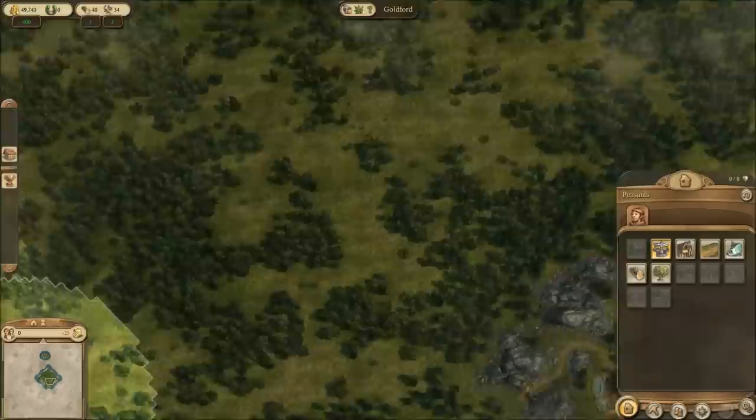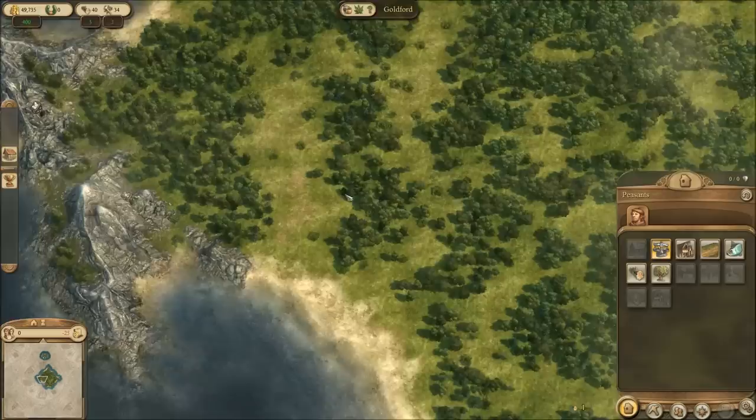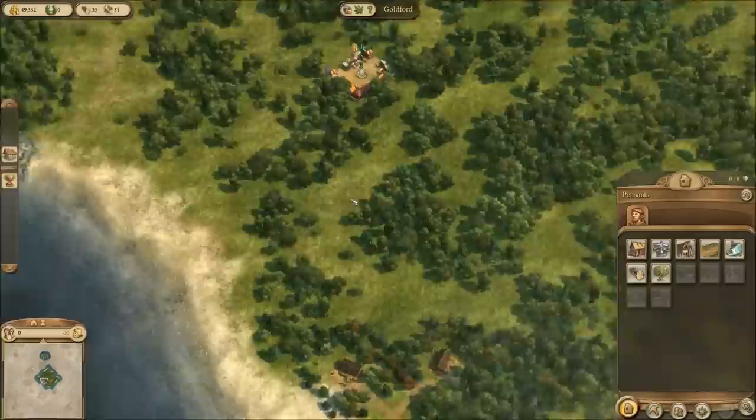I'll put my first marketplace right up here. Yeah, I think right up there is probably good. We'll start expanding northward first. I have my beautiful lilac colors here — my flag.